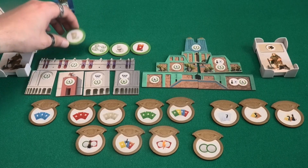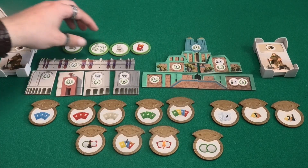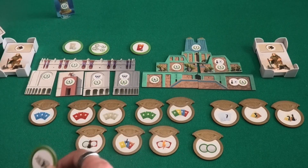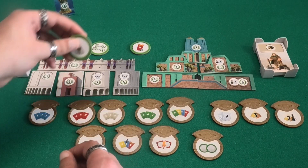There are also four new progress tokens. One scores you two points at the end of the game for each gray card you have collected. Another is a cat token — for the remainder of the game, you are always allowed to look at the top card of the center draw deck on your turn, so that deck has no secrets for you anymore.